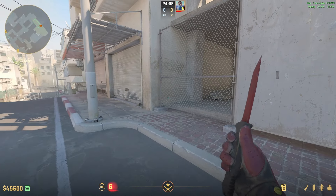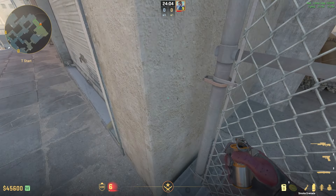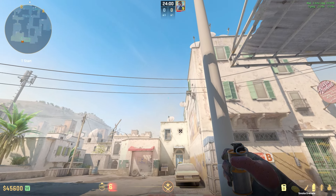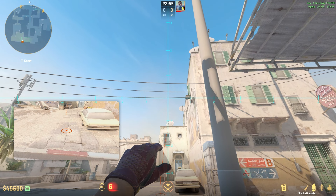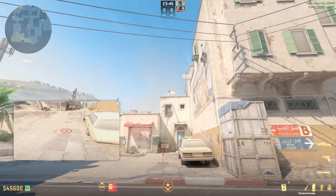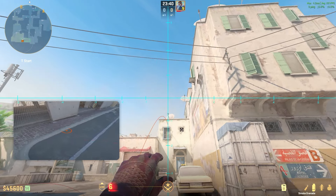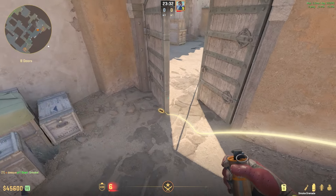First I'm going to show you how to throw the two different smokes — it's really easy to do. One guy comes into this corner and drops the smoke, then lines up from this antenna up to this wire right here. If you're using the net liner crosshair it's really easy. Run until the crosshair at the bottom hits the top of the window right here, then jump throw and you get a really consistent and fast B door smoke.